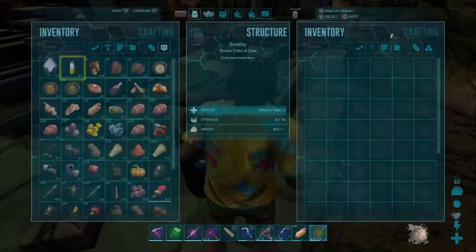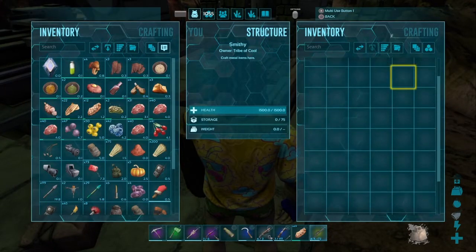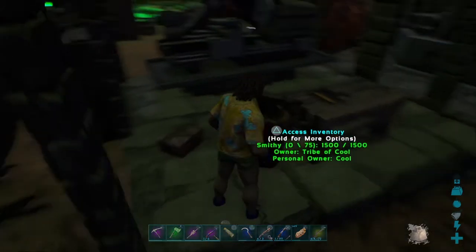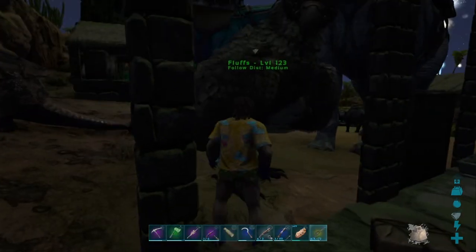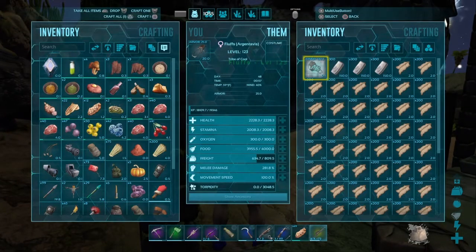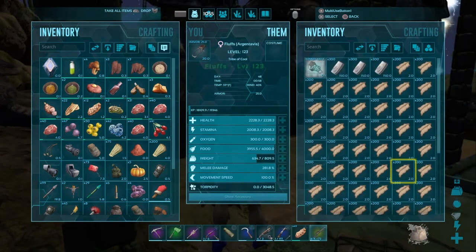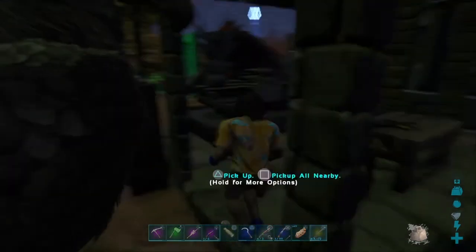The smithy is cool and all because you can craft lots of good stuff in it, and what's even cooler is that you can craft super high-level blueprints like this. But some of these blueprints require so many resources that it won't fit in that 75-item cap.